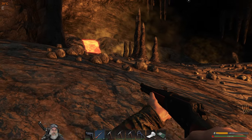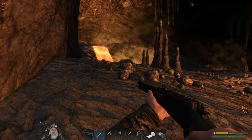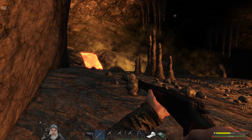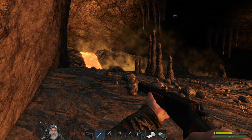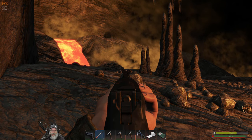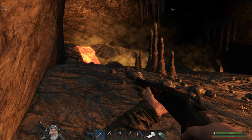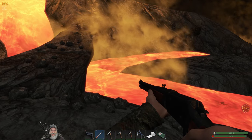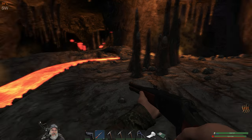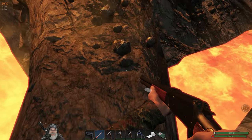There's another hunter. Doesn't quite know what to do. Is he actually dumb enough to jump in the lava? Did he really just jump in the lava? That's funny. I think he did, you guys. I think he just jumped right on into the lava. That is hilarious. Yep, there's his backpack.